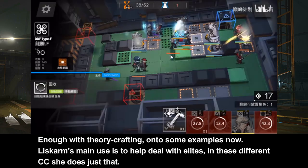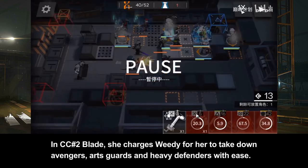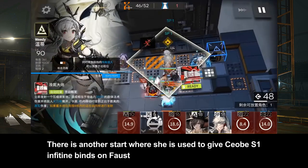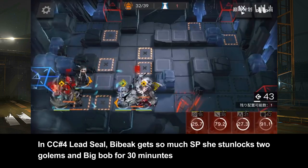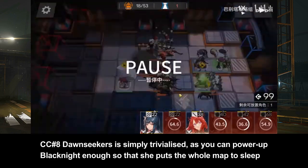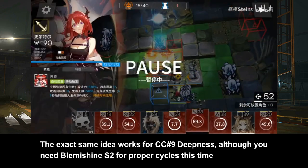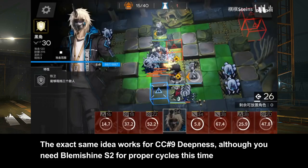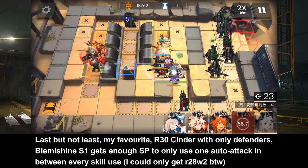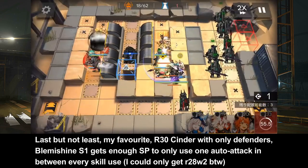Liscombe's main use is to help deal with elites, so in these different CCs, she does just that. In CC2 Blade, she charges skills fast enough to take down Avengers, Alt Squad, and Heavy Defenders with ease. There is another strategy where she is used to give KOB Skill 1 infinite blinds against Faust. In CC4 Lead Seal, the healer gets so many SPs she single-handedly unlocks 2 Golems and Big Bob for 30 minutes straight. In Downseekers, the map is simply trivialized as you can power Black Knight enough so that she puts the whole map to sleep, including yourself. The exact same idea works for CC9 Deepness, although you need Blemishan Skill 2 for proper cycles this time. Last but not least — my favorite — risk 30 Cinder with only defenders. Blemishan Skill 1 gets enough SPs to use only one auto-attack in between every skill use, giving her enough healing and DPS to clear the right side.